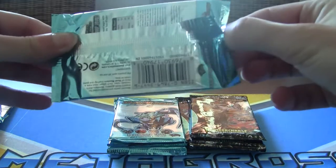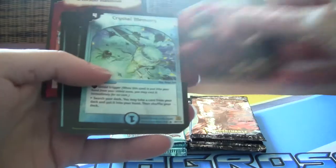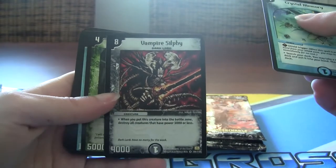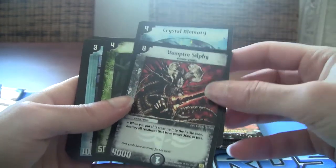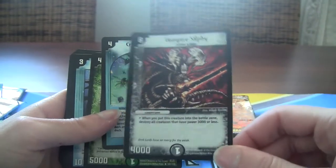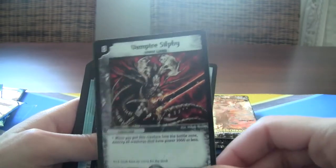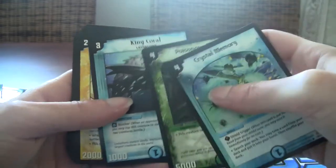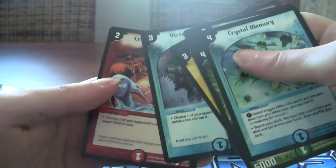Terror Pits — that's what I need to get too, because I only have one Terror Pit, we need to get more. Got Crystal Memory and — oh man, we get another Vampire Sylphie. My favorite dude for a second time. I really don't need so many of these to be honest, but I'll take it. Crystal Memory, Poisonous Dahlia, King Coral, Burning Power, Tripwire, and Crimson Hammer.